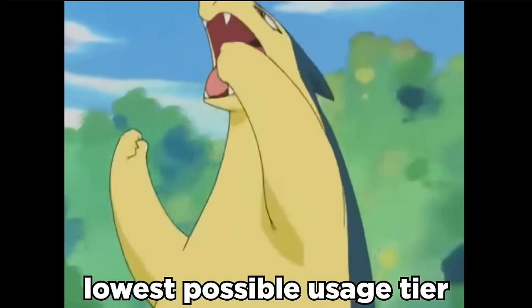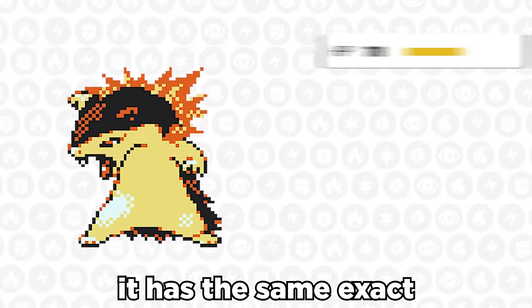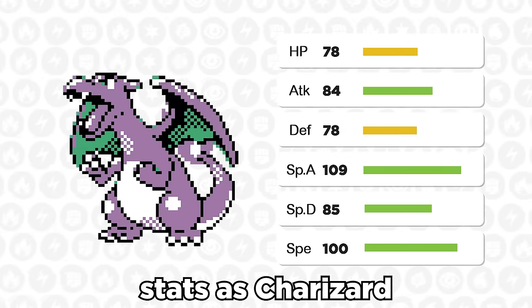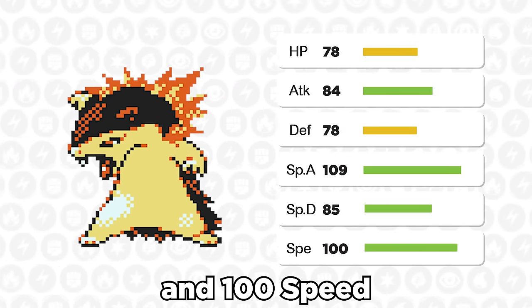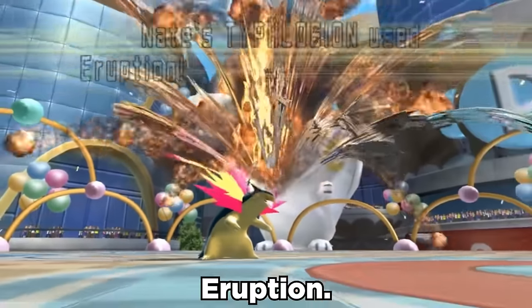Typhlosion is in the lowest possible usage tier competitively, but honestly this thing has been fun for a long time. Fun fact: it has the same exact stats as Charizard. Base 109 special attack and 100 speed is nothing insane, but it can definitely be pretty scary with its exclusive move, Eruption.